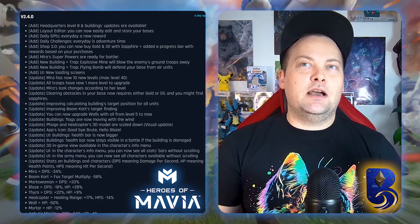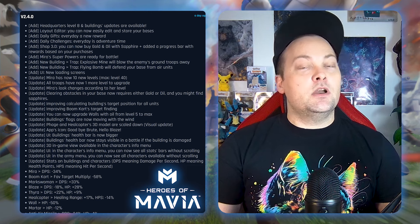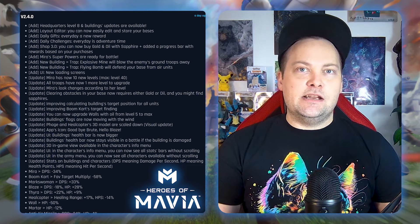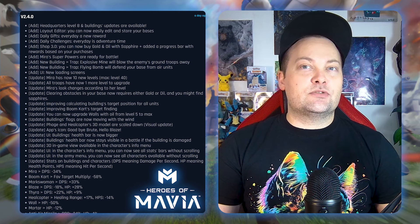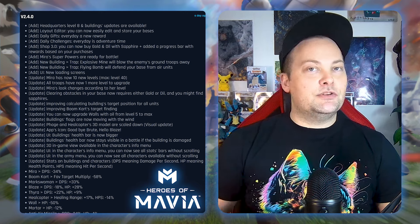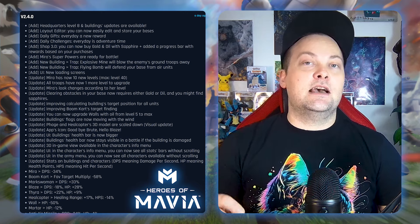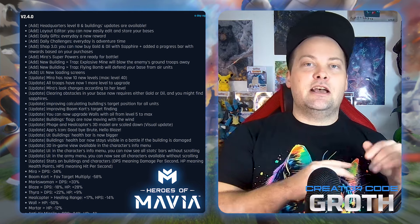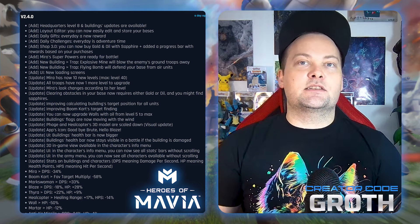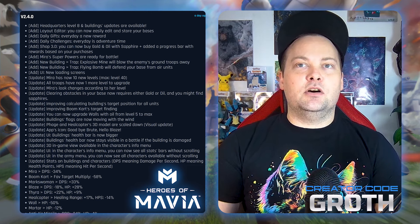There are all kinds of new UI loading screens which look pretty great. Mirror has 10 more levels, so she now goes up to level 40. All troops have one more level to upgrade, and Mirror's look changes according to her level — a nice little touch. Clearing obstacles in your base now requires either gold or oil, but you can find sapphire, so combined with the challenges it's a way to slowly collect some sapphire.